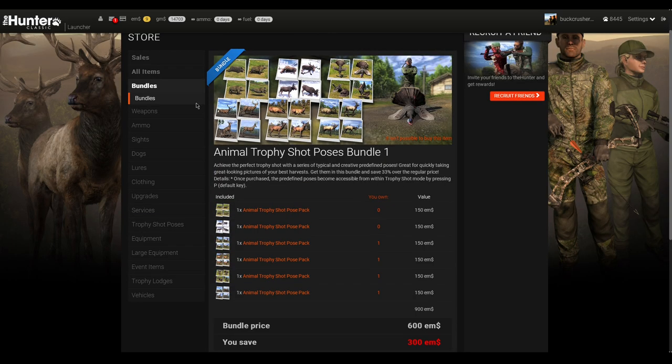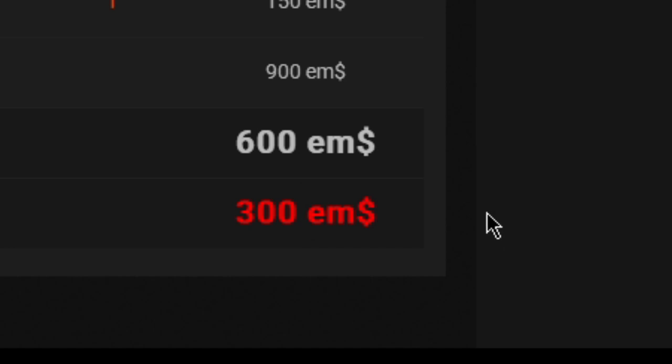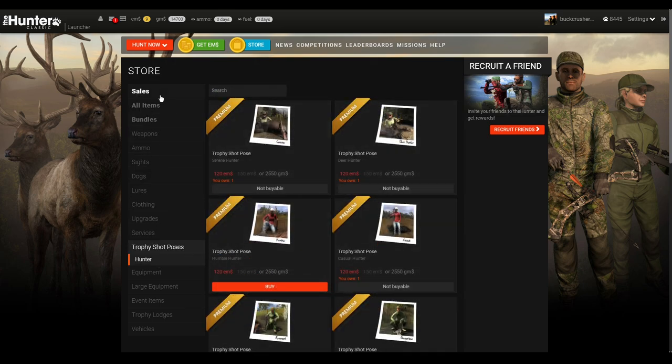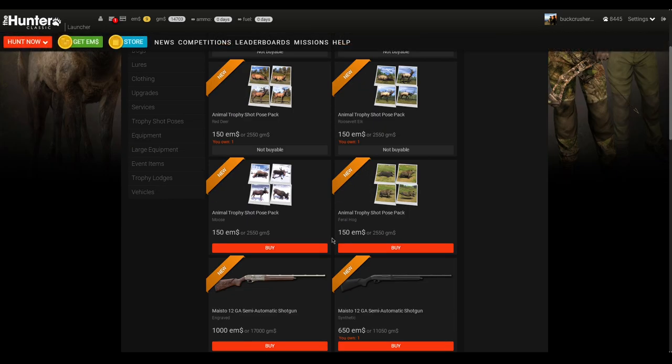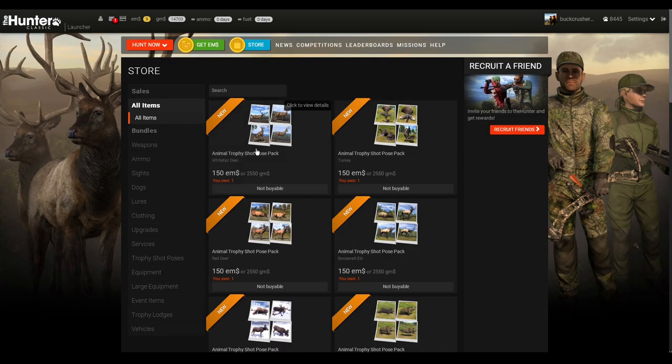If you want to purchase them, you can get them through the bundles section — the Animal Trophy Shop Poses Bundle One for 600 MS, saving you 300. If you want to buy them individually, go to the All Items tab; I can't find them in another category, not sure if that's intended. I like to keep at least 13,600 gems to reset missions, so we'll buy the last two poses once we have more.